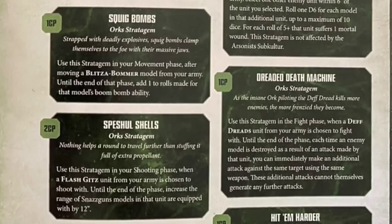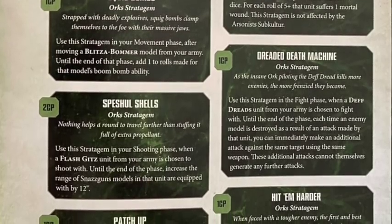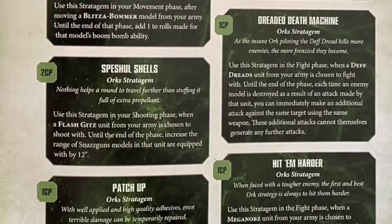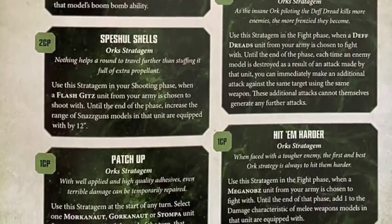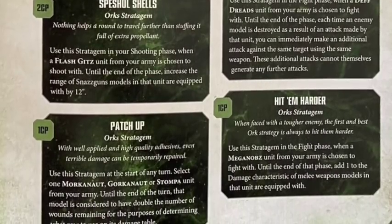We've got Patch Up which lets you double the wounds remaining on Morkanaut or Gorkanaut or Stompas for 1CP. That's always useful - everyone who plays Knights is used to that kind of stratagem. Movement, weapon skill, and attacks all degrade on the damage table, so being able to get back to your full movement and weapon attacks for something like a Morkanaut in combat is quite useful. A Stompa is like 800 points so not many people are playing it, but the option's there.